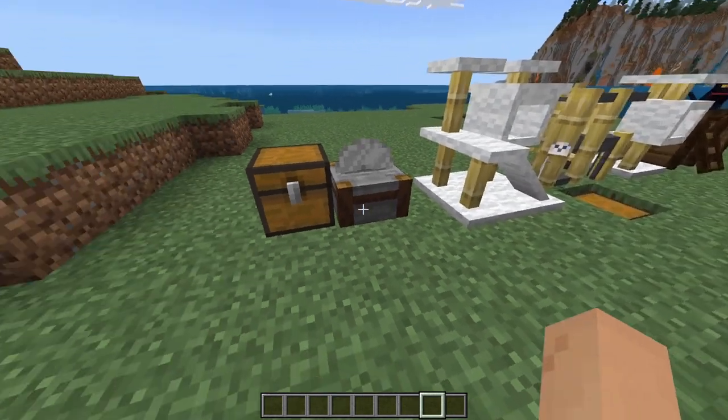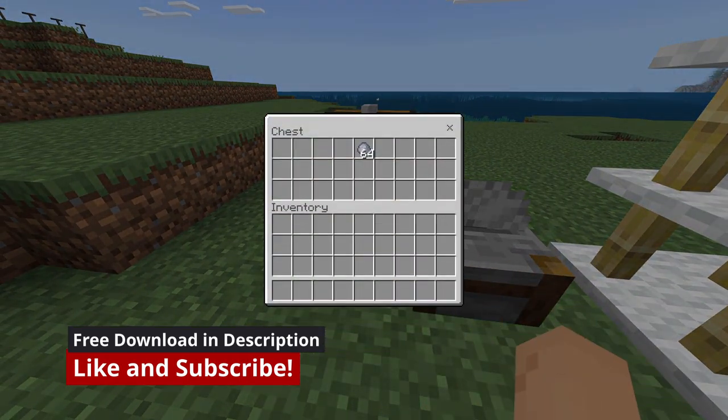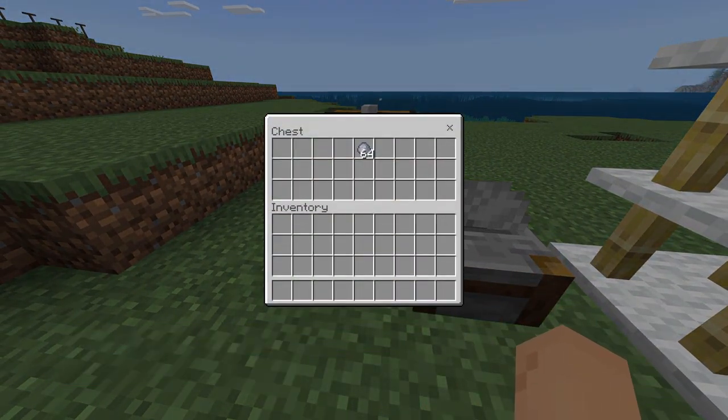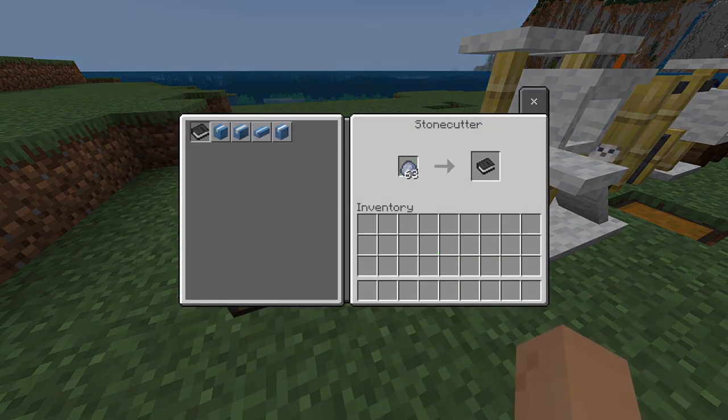Let's go ahead and jump into the basics of this mod. As you can see we got some goodies in front of me, but everything in this mod is completely craftable in survival. You will need clay and a stone cutter. You put the clay in a stone cutter and you can get these five items.